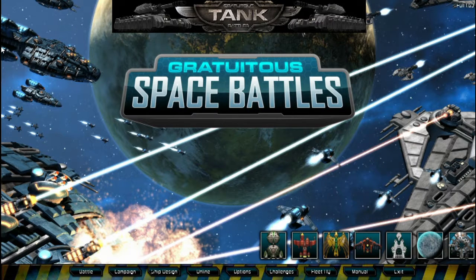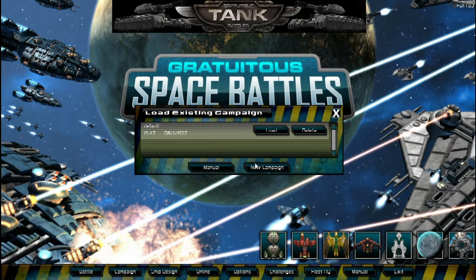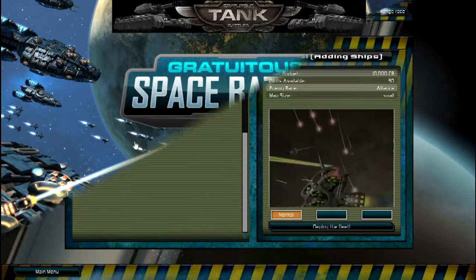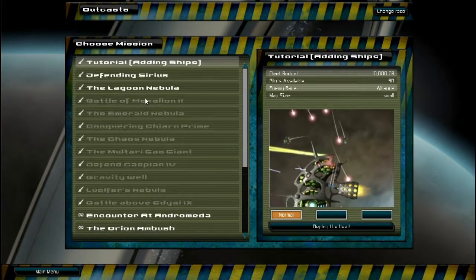Great ships to go fight other ships — sometimes you know how they're going to be, sometimes you don't. The campaign is kind of a mellow multi-planet challenge, while battle is more of pre-made skirmishes.